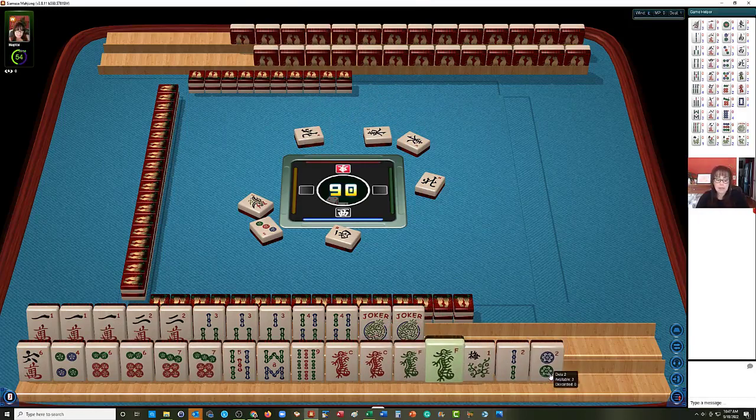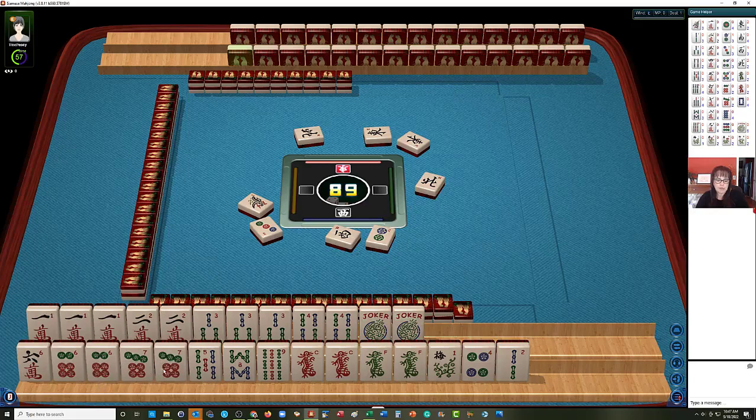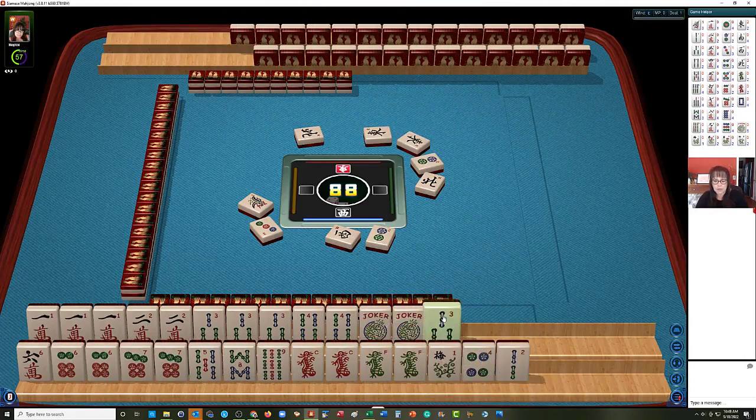We could maybe switch to like numbers now that we have these dragons. Two dots. I think this four can go — we never got a five to go from four to six. So we could maybe switch to like numbers with sixes. Two dots. We have a gap though — we need all three sixes to play the hand with jokers or with dragons.